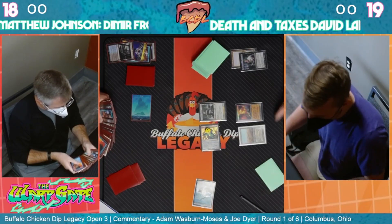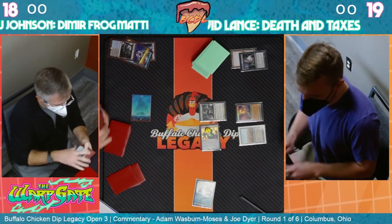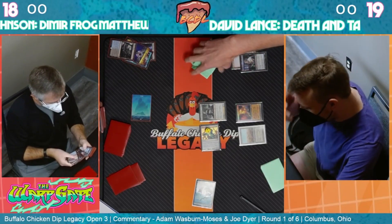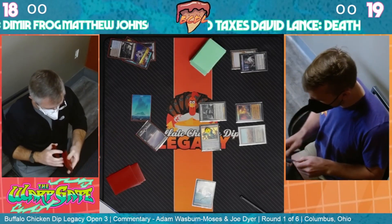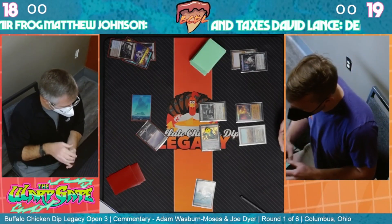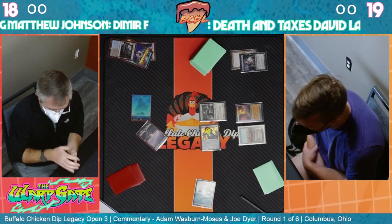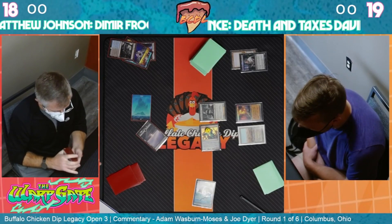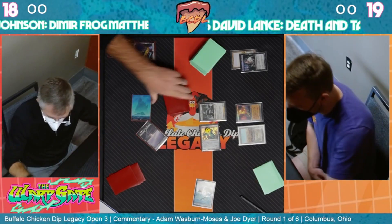It shuts off the frog, makes everything worse. That changes Brainstorm from being very good to 'discard two cards' - not exactly the best exchange. And that's one of the reasons why I picked David as a pretty reasonable favorite here.